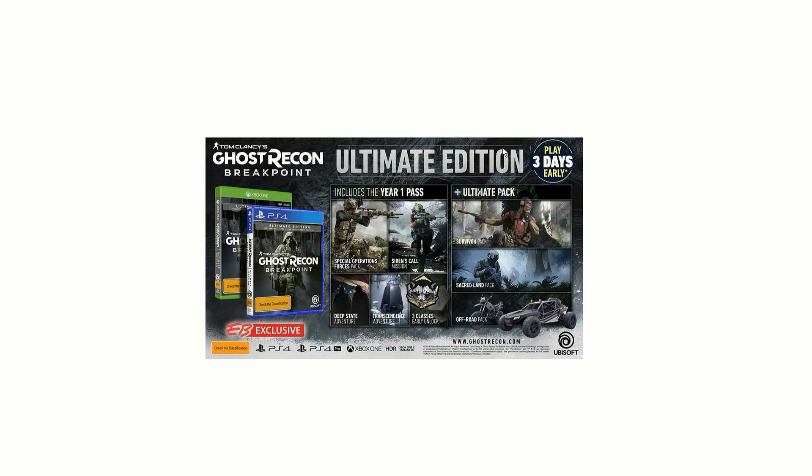This includes the Year One Pass, a Special Operations Force Pack, Siren's Call mission, Deep State adventure, Transcendence adventure, and three classes early unlock. The Ultimate Pack also includes a Survival Pack, the Sacred Lamb Pack, and the Off-Road Pack with a really awesome looking car.